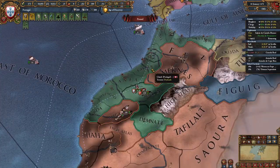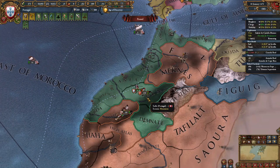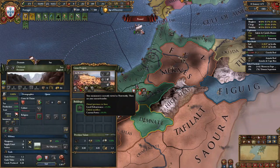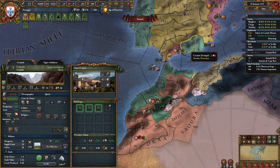I just finished my second war with Morocco. I took these four coastal provinces which I had a claim on, as well as this province here, and of course the province of Demnate in order for us to get the Ait Benhaddou monument. We are going to focus on upgrading this one definitely more than Alhambra.